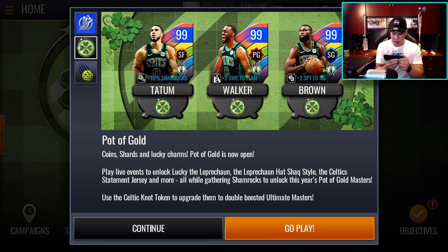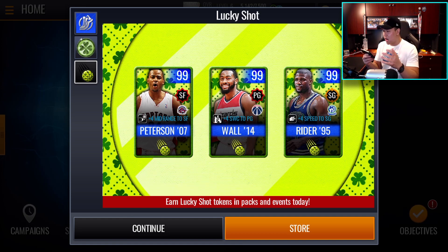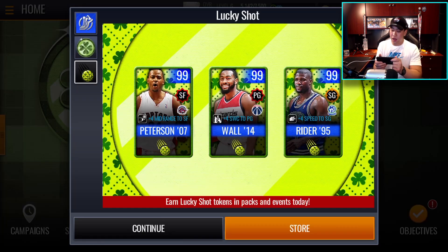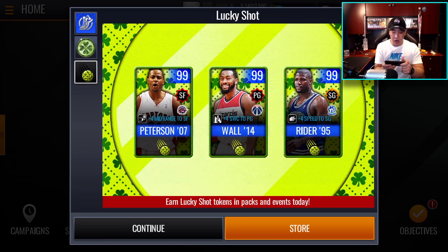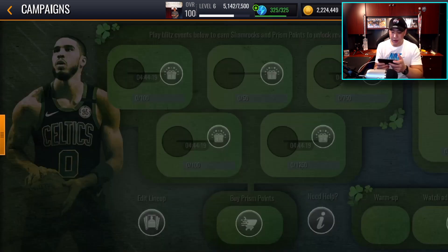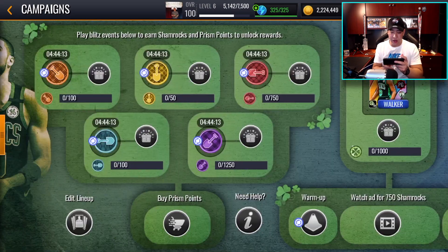Play live events, unlock Lucky the Leprechaun, the leprechaun hat Shaq style — so Shaq got a new superstar style. There are Celtic statement jerseys and more, all while gathering shamrock to unlock this year's Pot of Gold masters. We also have a Lucky Shot. We'll be opening up some packs. There are new 99 overalls — Morris, Patterson, John Wall, and Isaiah Rider. Not too bad. Let's start off with the campaign first.